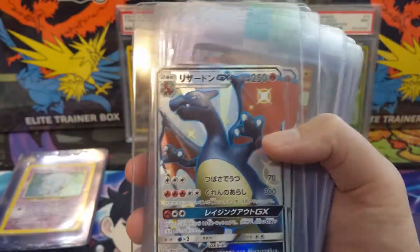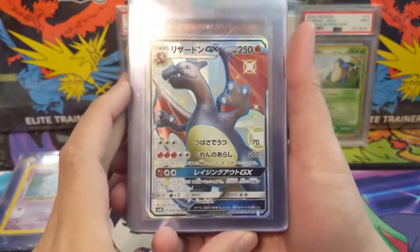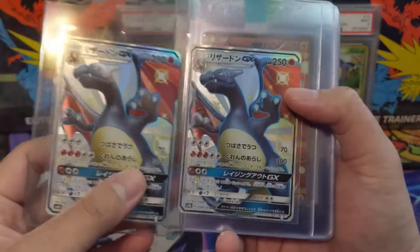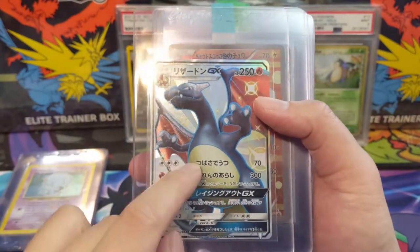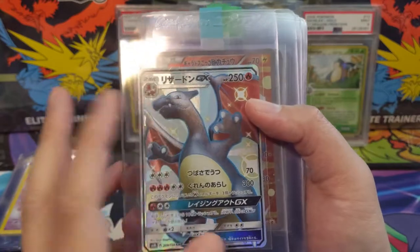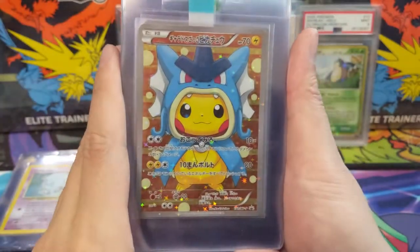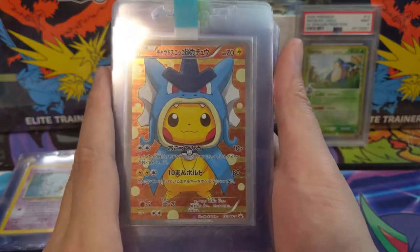Ultra Shiny GX — referring to the Japanese printing of Hidden Fates. We've got two of those Charizards. I actually have them in other languages too — Korean and Chinese — but PSA only does English or Japanese, so I have to go with BGS for those other languages.